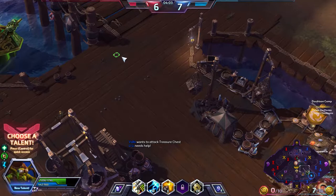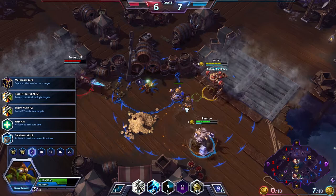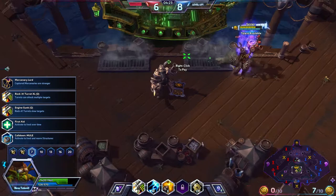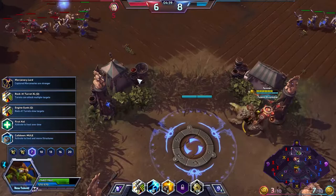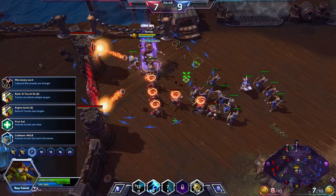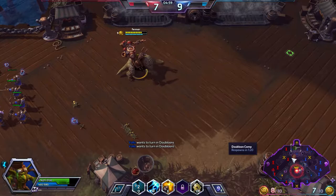You can build him up so that he has two bombs as well, which is really good. I've got nine doubloons right now. We've got Mercenary Lord — captured mercenaries are a lot stronger. Let me help out — get some turrets down there. We've got Rocket Turret upgrade — turrets can attack multiple targets. Engine Gunk — rocket turrets slow targets. I'm going to take the Mercenary Lord talent so the mercenaries I capture are a lot stronger. I'm backing off now — getting into a risky spot.